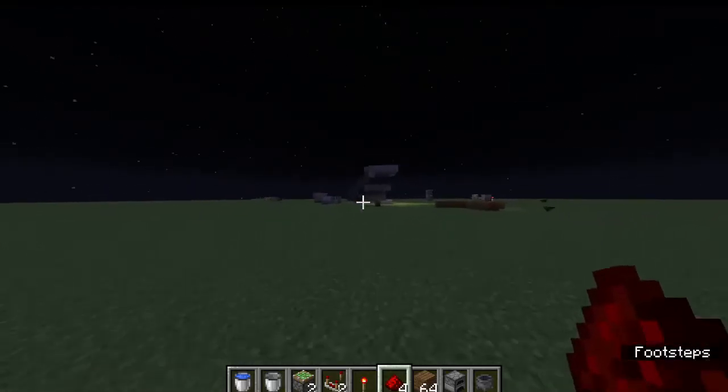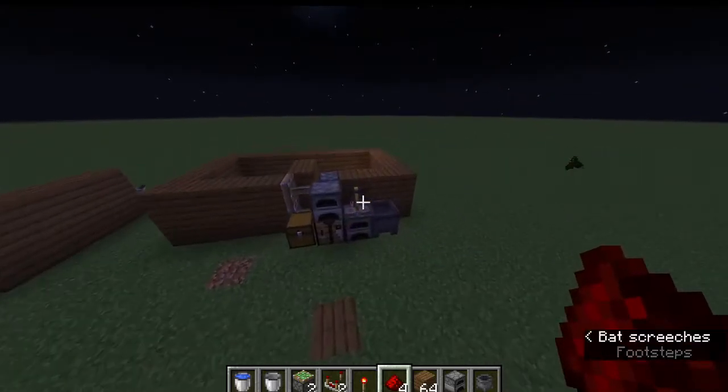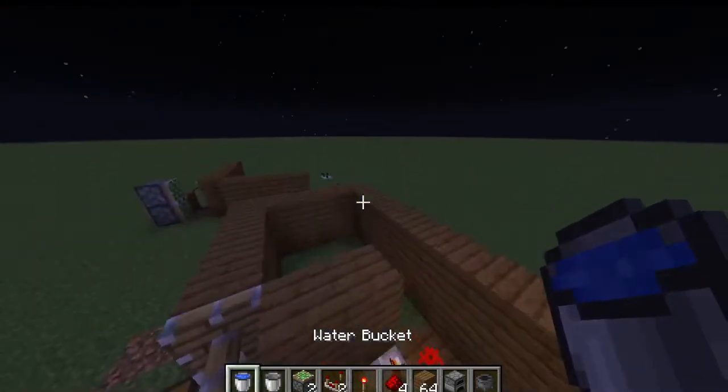Hey guys, I'm going to be telling you how to make a cauldron-activated secret door. It's really simple, and this is all you would need: one water bucket and one empty bucket.